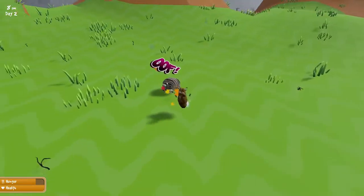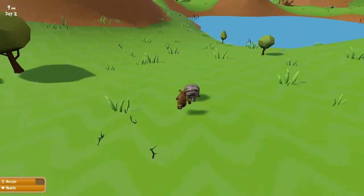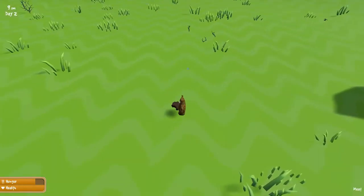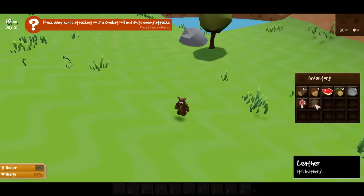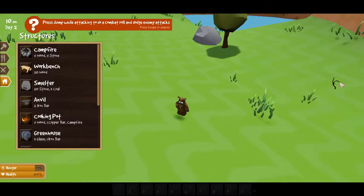These guys take a lot of hits to die — they're pretty beefy like cows. Jump while attacking to do a combat roll or dodge enemy attacks. We got a leather and some more meat. Let's get this stone — it's a big stone.